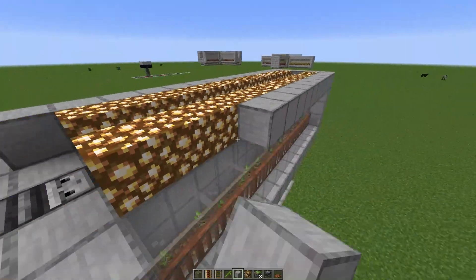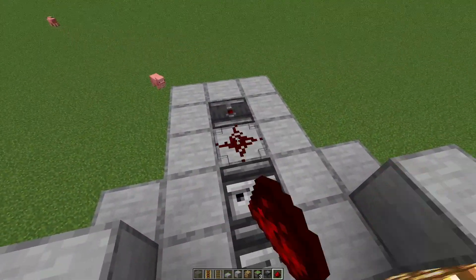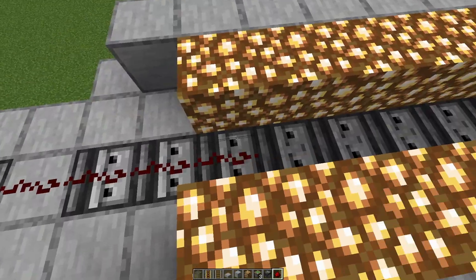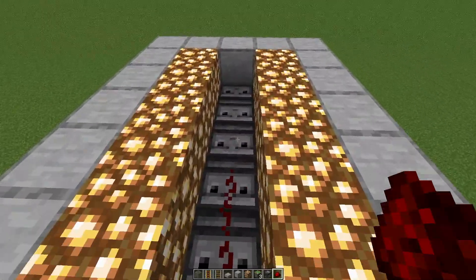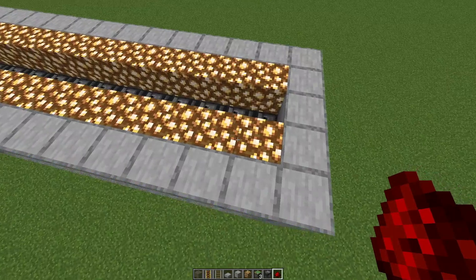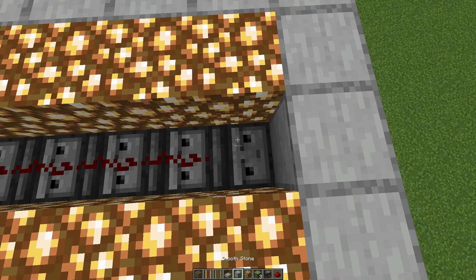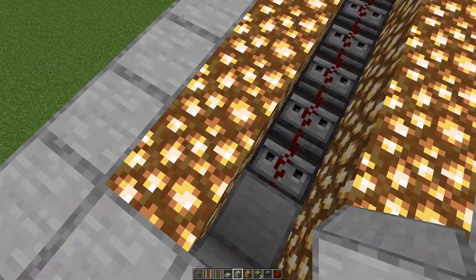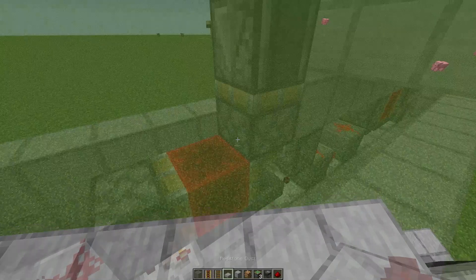Now it's time to put in the redstone — run it all the way to the end. If this is 15 blocks, we don't need the last one; it always flies one past the last active block, so that can just be a normal block. Then put in slabs to make it spawn-proof.